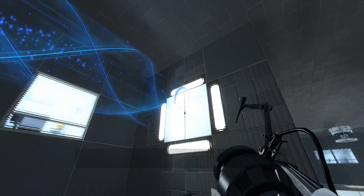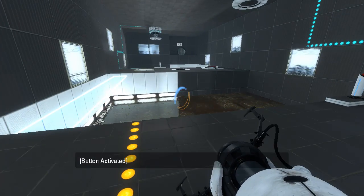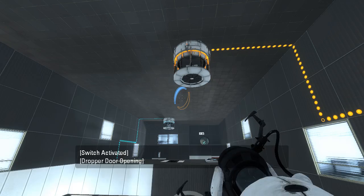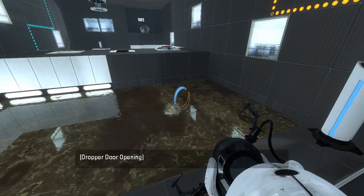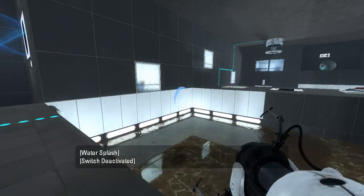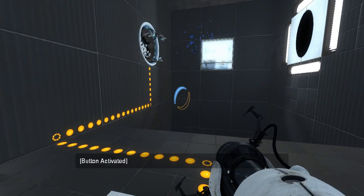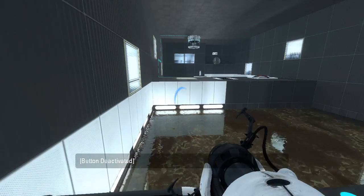Okay, so this is our funnel. And that is our light bridge. I think this dropped on entering, but it does not automatically respawn. And does this — that just turns it off. So we can only use one at a time, apparently.